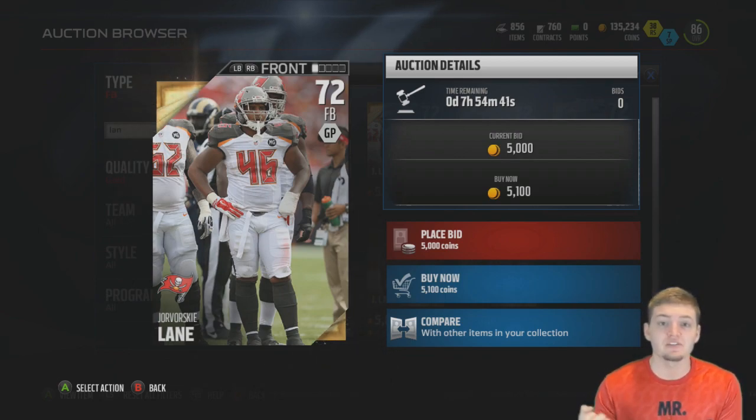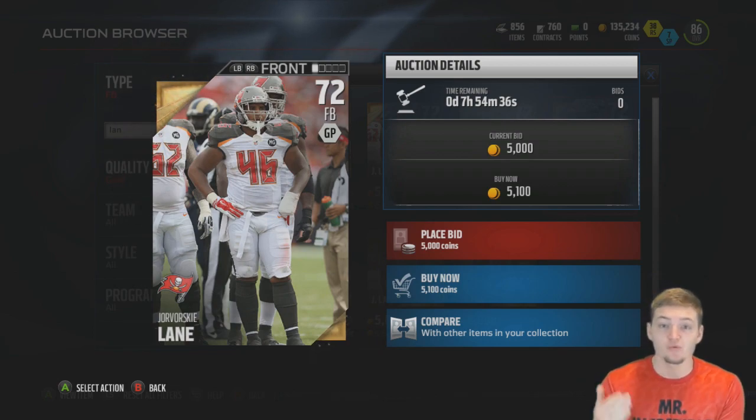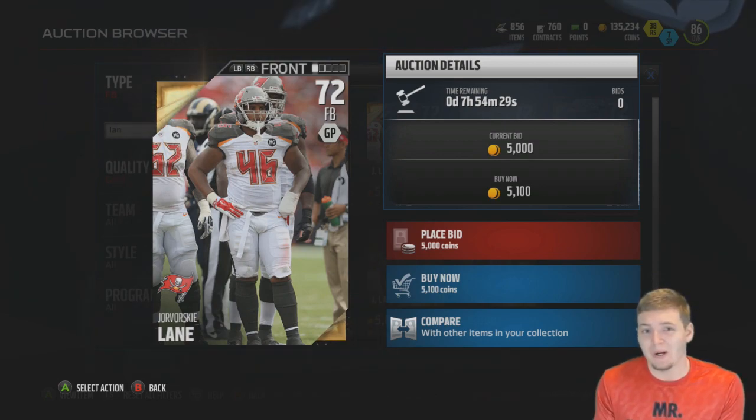Dvorsky Lane is the cheapest fullback with a 72 overall rating, and he's actually pretty expensive to be the cheapest fullback at 5,100 coins. That really just shows you how expensive the fullbacks are this year.